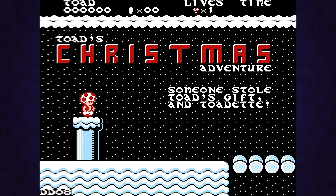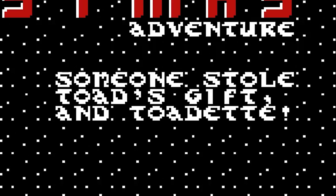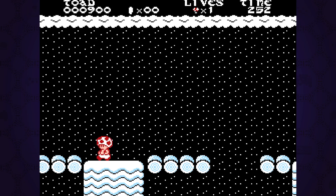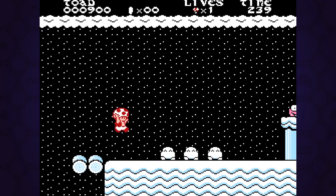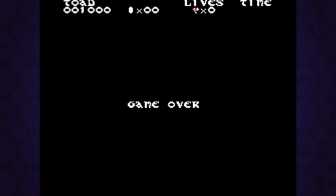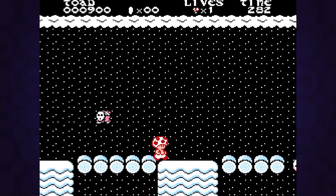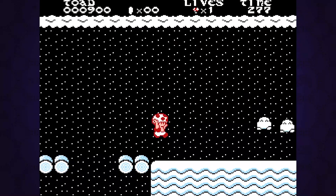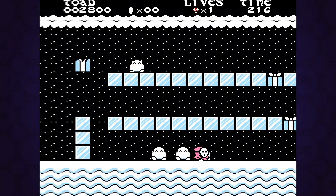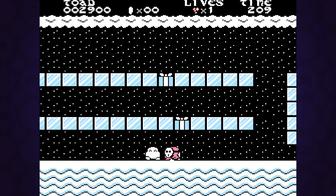Someone stole Toad's Christmas gift and it's up to him to go on a quest to get it back — and also Toadette, but that's an afterthought apparently. This is a Christmas-themed hack of the original Super Mario Bros., and it's only four stages long, but that's pretty okay. When I first started playing it, it was super stressful because the game only starts you out with one life, and it's pretty anxiety-inducing being afraid of anything that moves. It's easy to get one-ups though, and it's only four stages long so it's totally manageable. Apparently, this was the creator's way of padding out the game to counterbalance its short length, as well as an attempt to bring its difficulty up to par with the original Super Mario Bros.